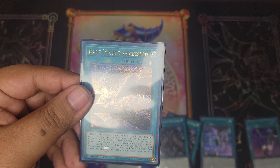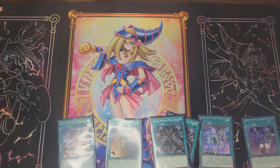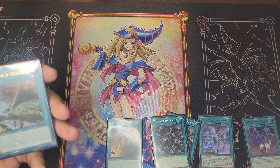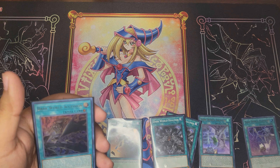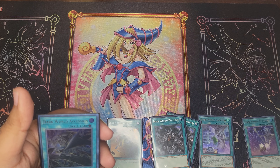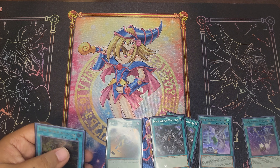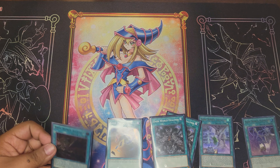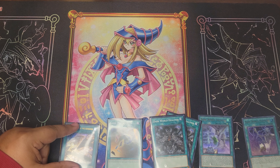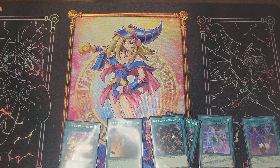Running two Dark World Ascension — this basically allows us to get our main boss monster, the new fusion for the structure deck. I can banish and discard from my hand and graveyard to get a fiend monster from my extra deck. Specifically if it's a Dark World monster, say Grapha is in the graveyard, I can banish it and then discard a card from my hand, bring out the fusion, then discard another card to keep the combos going. I'm thinking two copies would be better.